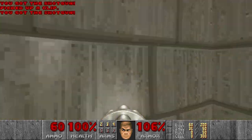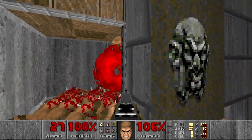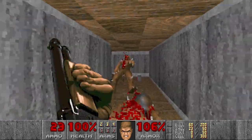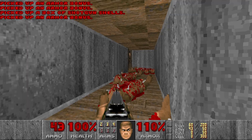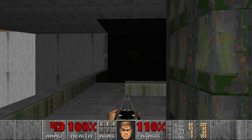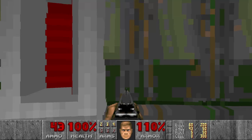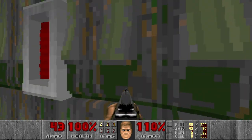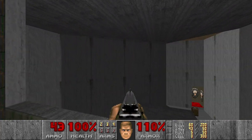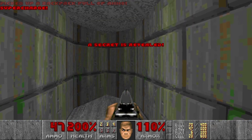Let's kill the zombies first. And in the meantime we can also kill the imps here which were sniping us before. And here we also can have some shells. Next, let's go here for the backpack. First I want to press the switch to grab the rockets over here. And then I will need to press the switch multiple times to raise the platform to the backpack. By the way if you keep pressing the switch the platform will go all the way up into the ceiling. Now we have the backpack and also we grab the supercharge.